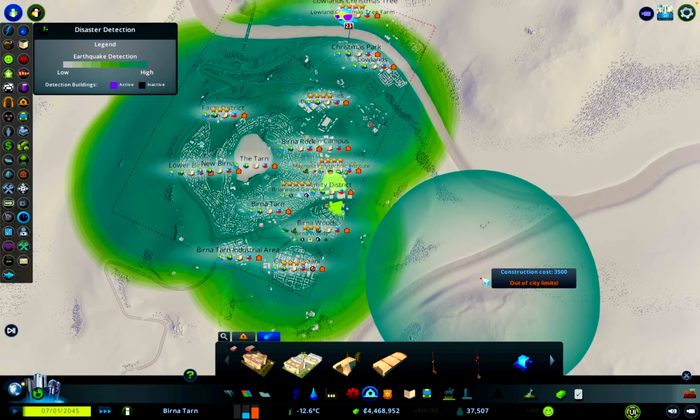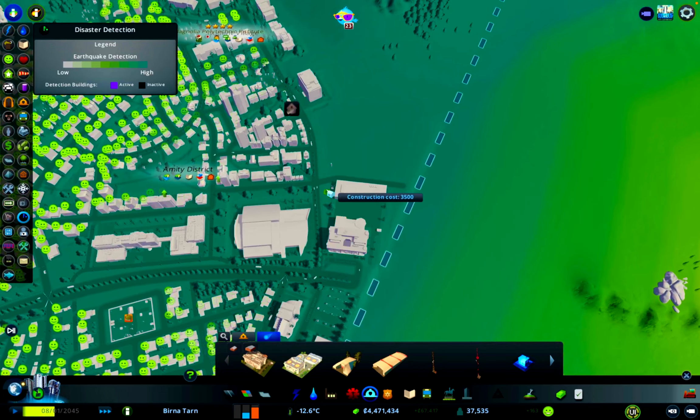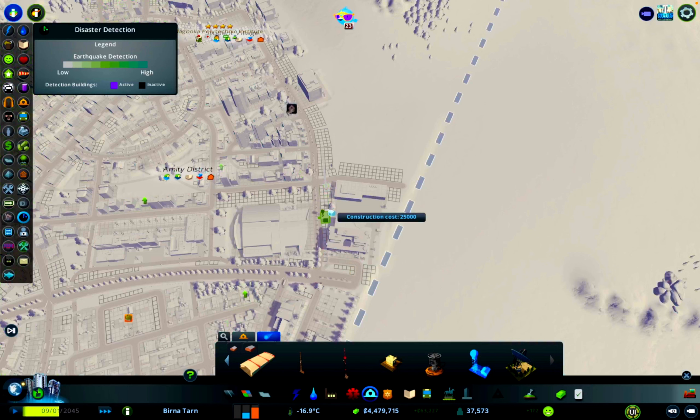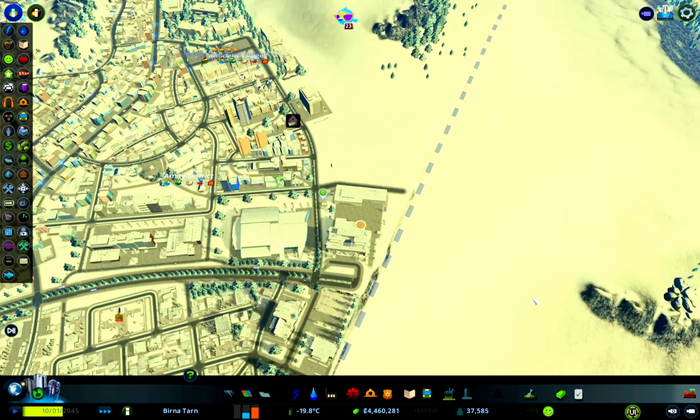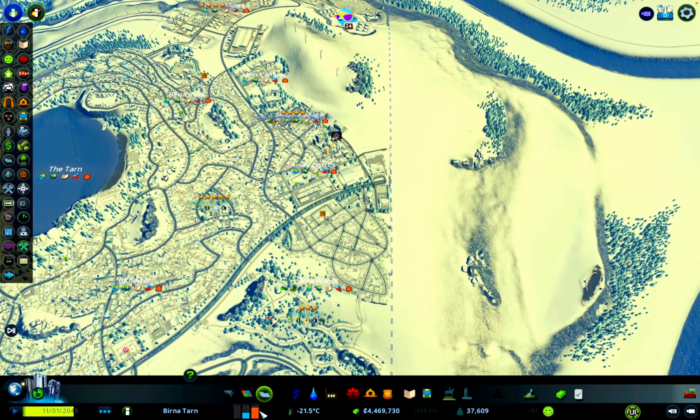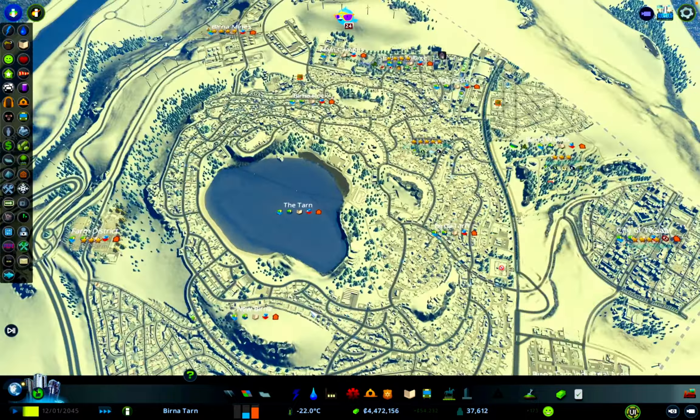We haven't got a radio mast in the city so we might as well pop one in here as part of this little campus. These don't need road access. We've actually got quite a few earthquake sensors around the city already because we use them as little transformer electricity boxes, but we'll pop one in. The weather radar does need street access but no cars come out of it, so we'll pop it down. Eventually we'll try and squeeze a deep space radar in to keep an eye out for meteorites as well.